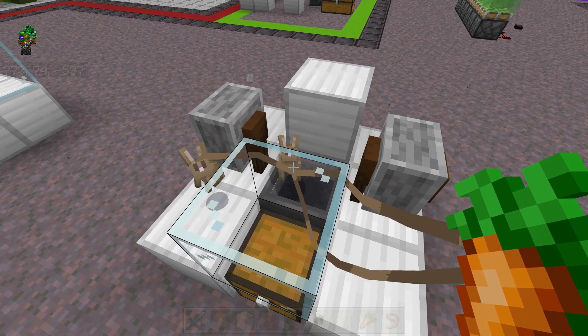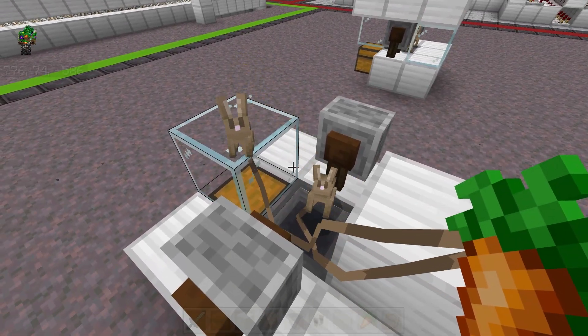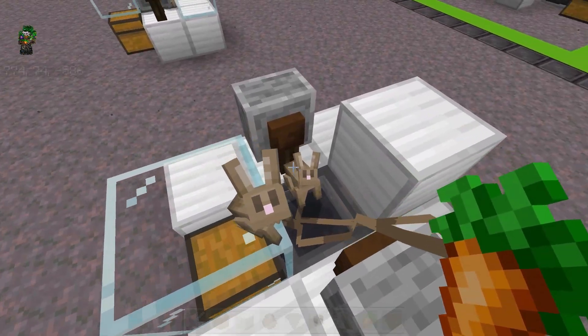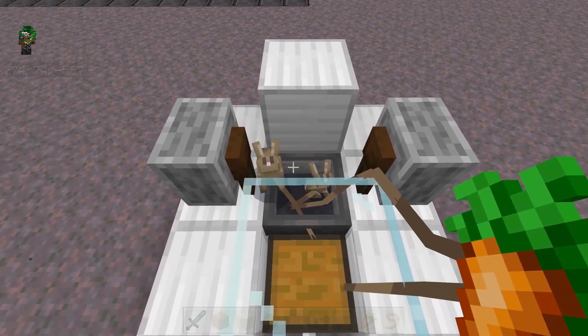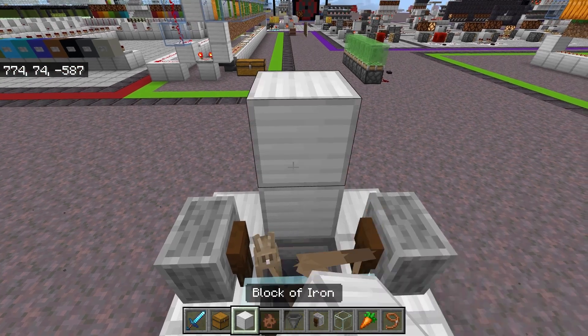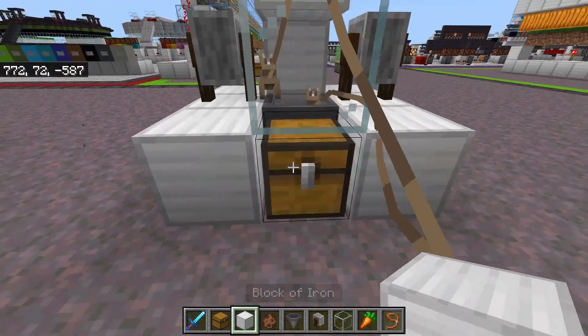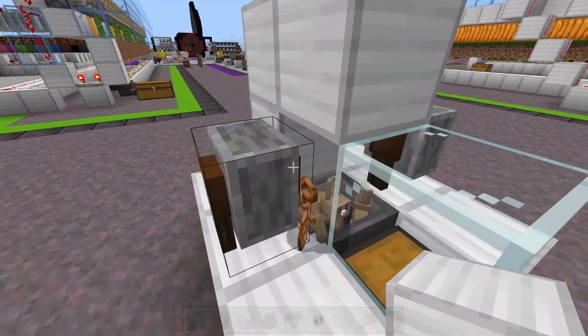Basically, as long as you're holding a carrot, they will try to be within one block of you — so the one on the hopper won't go anywhere, while the other one will constantly try to come toward you. Once they're in the hole, we need to quickly trap them. As soon as we let go of the carrot, there's a chance that they can escape, so we need to place those blocks immediately. Mentally prepare yourself to place those blocks before you even switch to them.